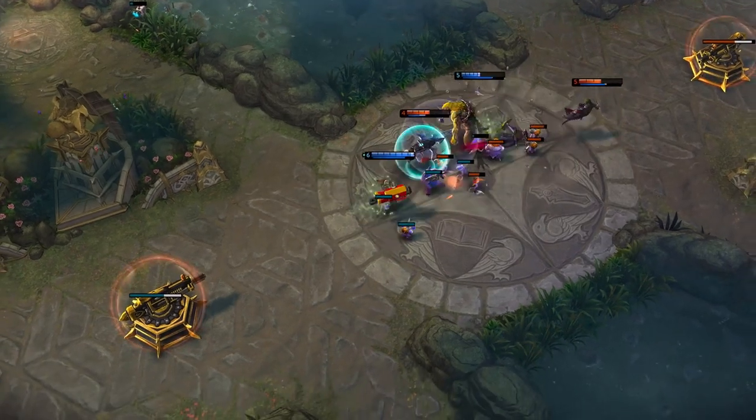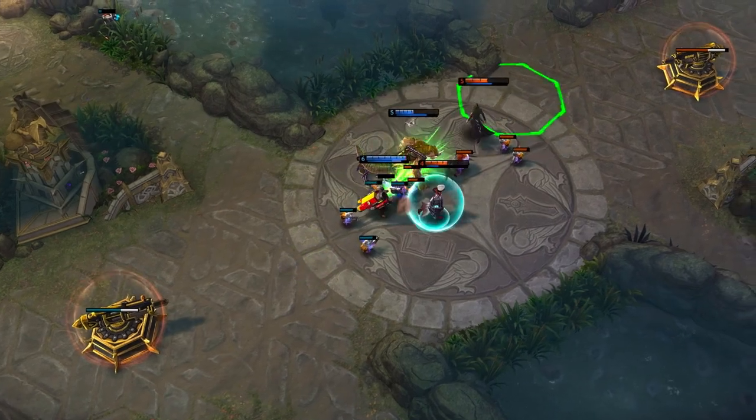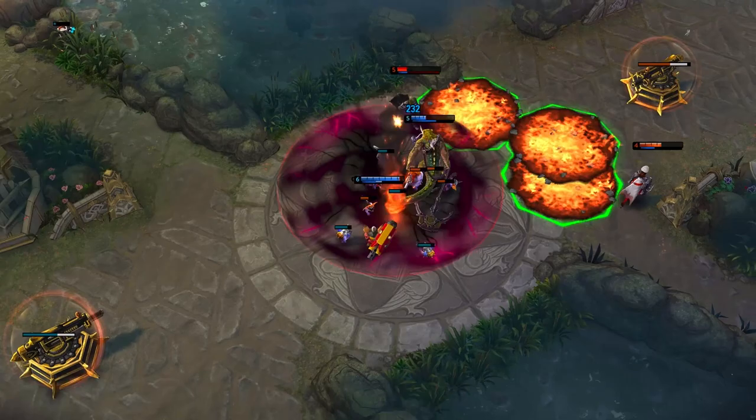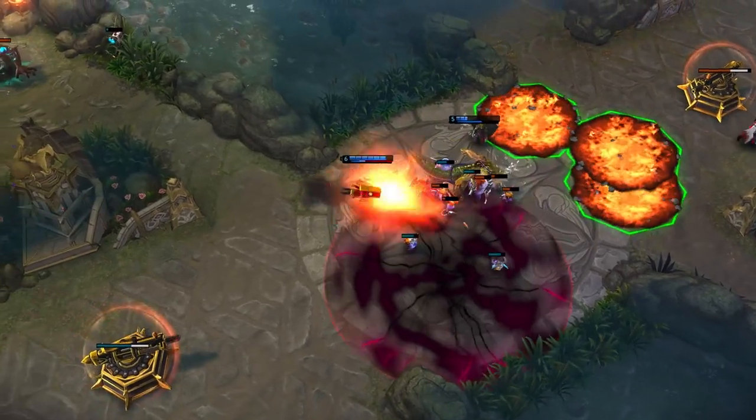Warhawk uses precision strikes to control huge areas of the battlefield. Once his opponents are cornered, he can unleash the full might of his rocket launcher to vanquish the villains and turn them to ash.